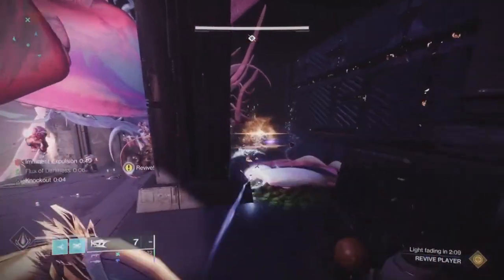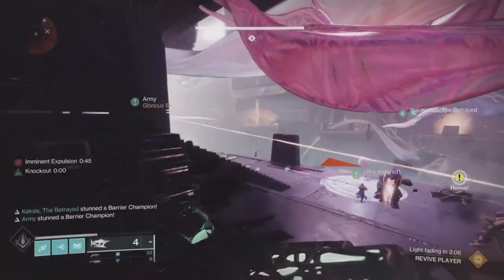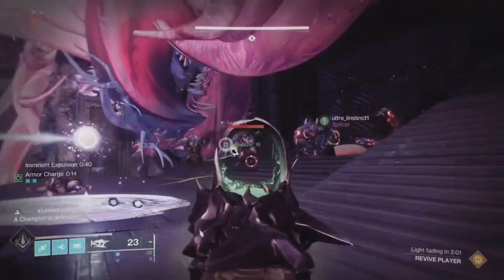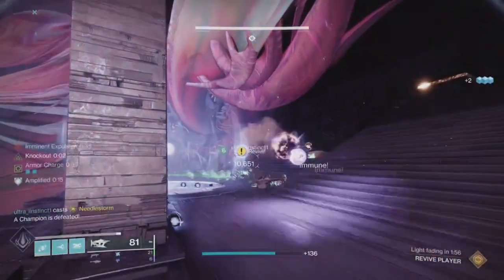I've gotten my buff and I really shouldn't stop for any enemies unless I absolutely need to. As you can see, I'm down to four seconds. Any longer and I'd have to run back and get the buff, or my teammate might try to go to his plate and find nothing there, causing confusion. So no one needs to overlap and go to the other side — wait for those call outs.